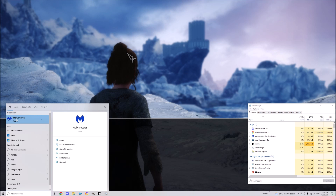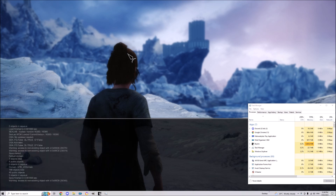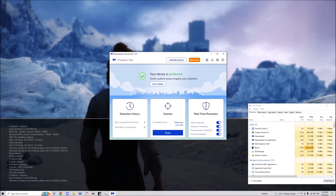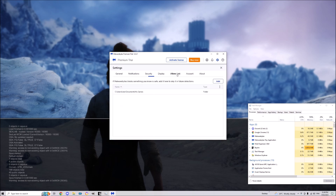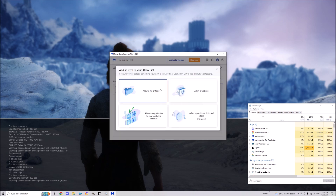This is what I did — I opened Malwarebytes. You've got to hit the cogwheel up here, it should be like a settings wheel, and it goes Allow List. I've made my games folder — which is where your saves go — an exception. You just go Add, and it'll give you options: a file, a website, a folder. I clicked Folder, allow applications, and all that sort of stuff.